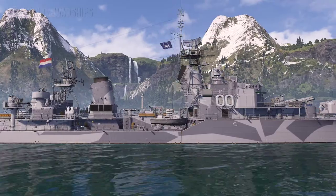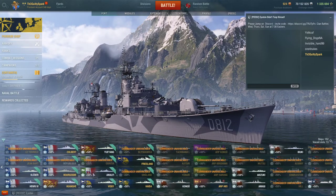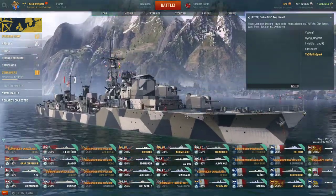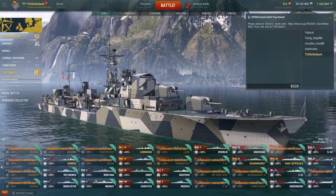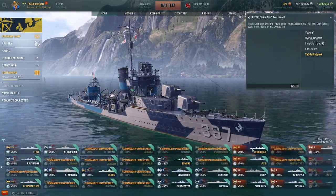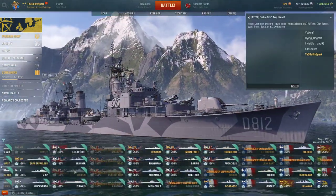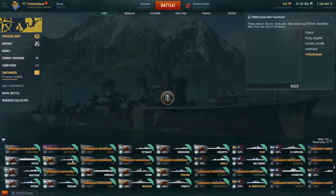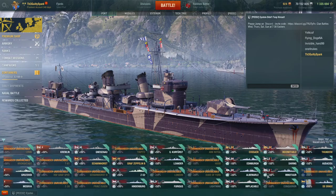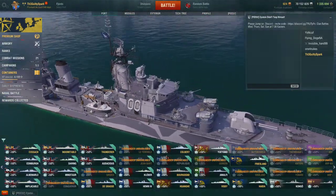Here's the Friesland in the port. As I mentioned, she's a very large post-war destroyer. If I compare to a similarly tiered destroyer — even if I just look at the Daring, which is another post-war destroyer, fairly similar in size, another large ship. But if we go back toward a more wartime design such as an Akatsuki, you can see the freeboard between the Akatsuki's hull and the water is somewhat less of a distance than that of the Friesland, which has a significant amount of freeboard. My point is that she's large and impressive.